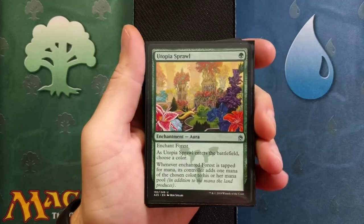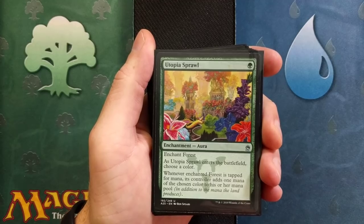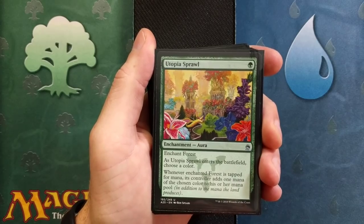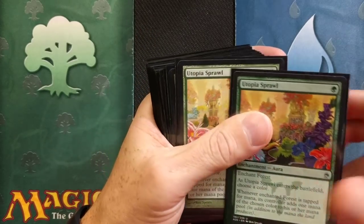Utopia Sprawl — that's right, you guessed it. We have four Utopia Sprawls. It only costs one green mana to cast. Enchant Forest. As Utopia Sprawl enters the battlefield, choose a color. Whenever the enchanted forest is tapped for mana, its controller adds one mana of the chosen color to his or her mana pool. Believe it or not, one of those chosen colors is going to be blue.